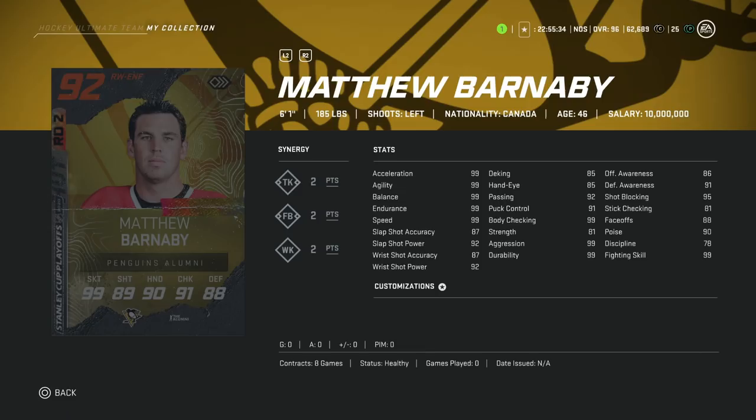After him, we've got the 6'1" Matthew Barnaby, 92 overall. I loved Barnaby back when I was a kid. He's got 99 skating across the board, 92 shot power, 87 accuracy, 99 body checking, and 91 defensive awareness. Hand stats are obviously not great — it is Matthew Barnaby — but he does have 91 puck control and 92 passing, along with 99 balance. Strength is a little low, but I don't think it'll matter with 6'1" and 99 body checking. This is a pretty fun winger card all in all.